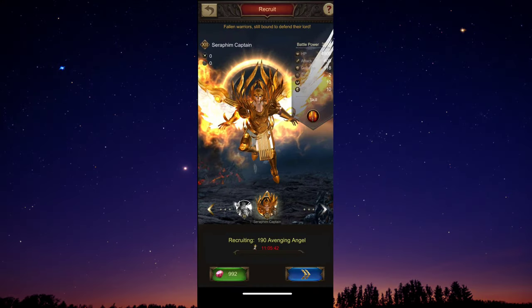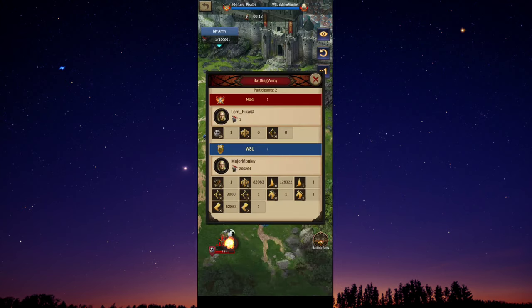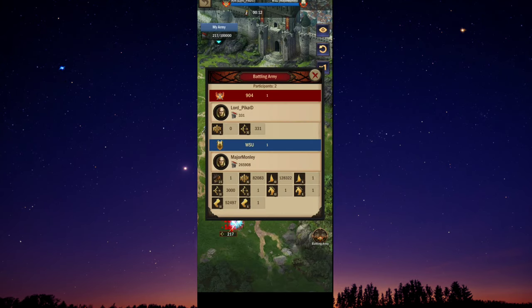It's now time to put the angels to the test. This time, we also tried to face a different opponent. We dispatched 20% angels and 80% back line in our initial attempt, and damage was dealt on a total of 17,417 troops. We send 30% angels and 70% back line in the second attempt, and damage is inflicted to 17,503 troops.